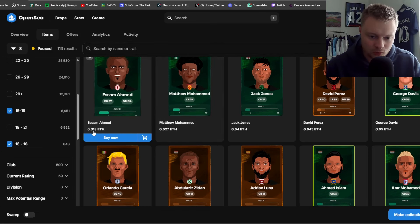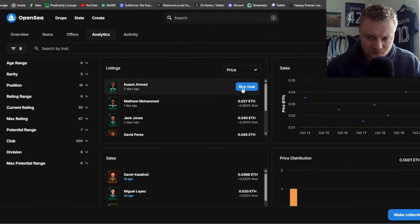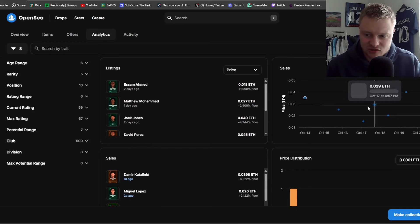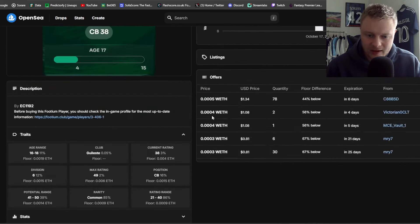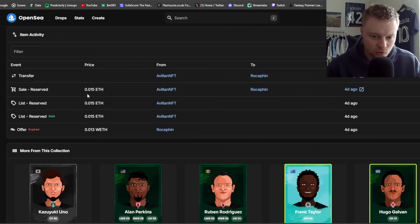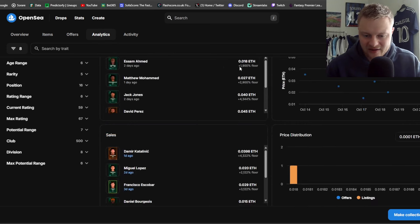To get an idea of whether a player is good value — for example at 0.018 — you come across to the Analytics section on OpenSea. You can see the floor price, so that player is 0.018, and in the last seven days you can see sales on the graph. The cheapest sale in the last seven days was 0.015. You can click into a sold player and see their max rating was 49 — a 38-rated centre back that sold for 0.015 four days ago.